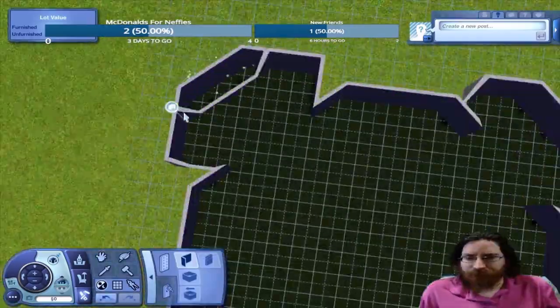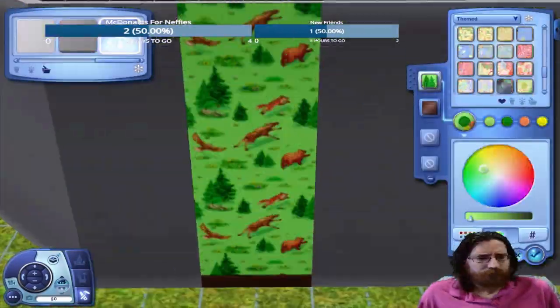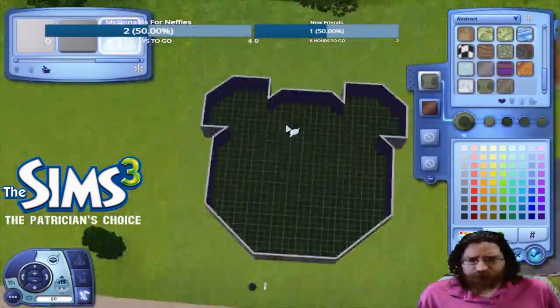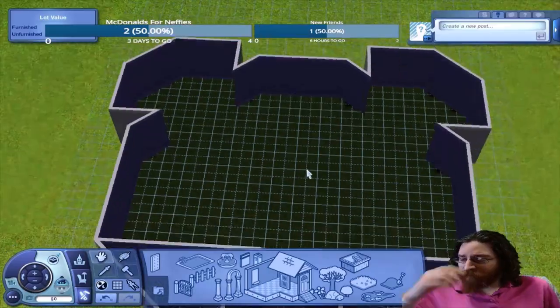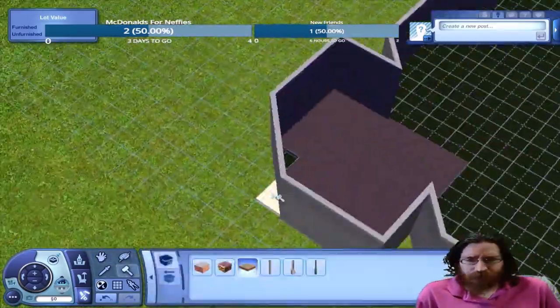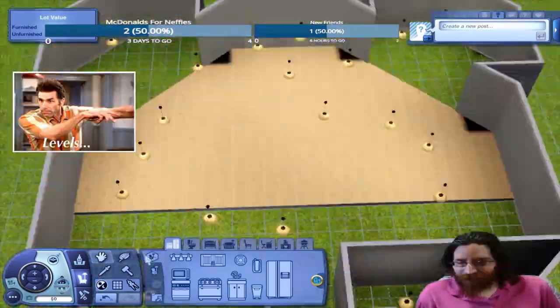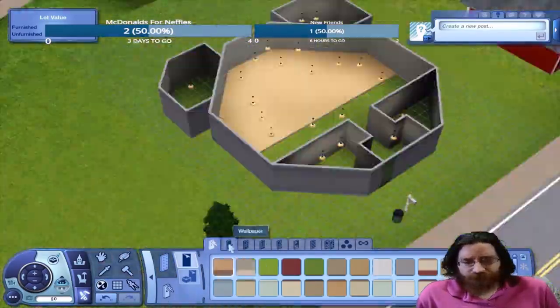First thing we have to do is create the shell itself. The challenge was designed with Sims 4 online, however I play Sims 3, so I can adapt it only slightly. I'm going to put two different rooms at the bottom — one is going to be a study, the other a bathroom. We're going to go with an elevated floor in the main hallway.